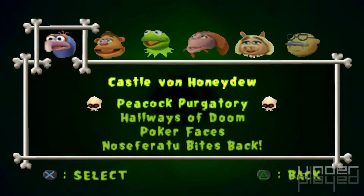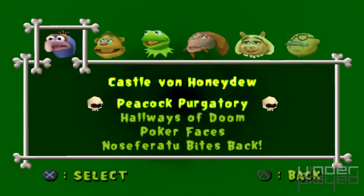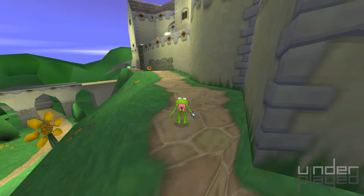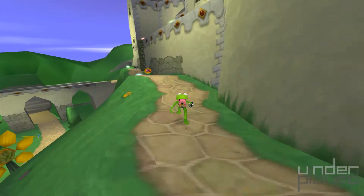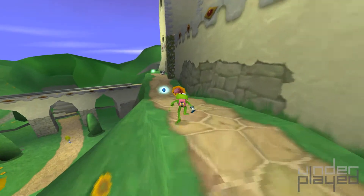Let's see. What does select do? Select just kind of shows me my stats. What does start do? That. I really wish I had a free look mode in this — I think it's a real shame that I don't.